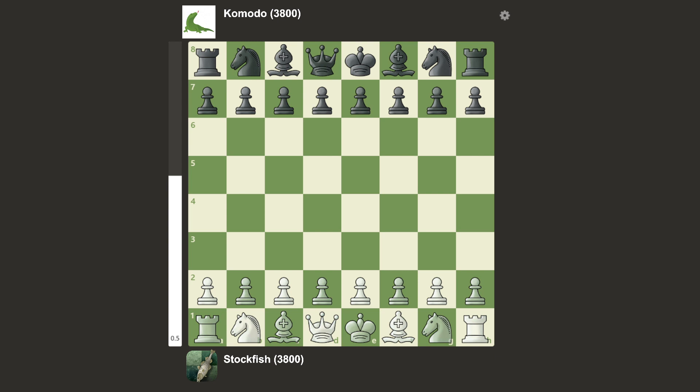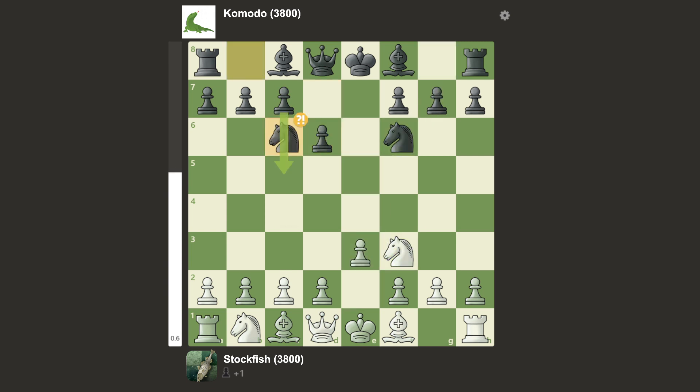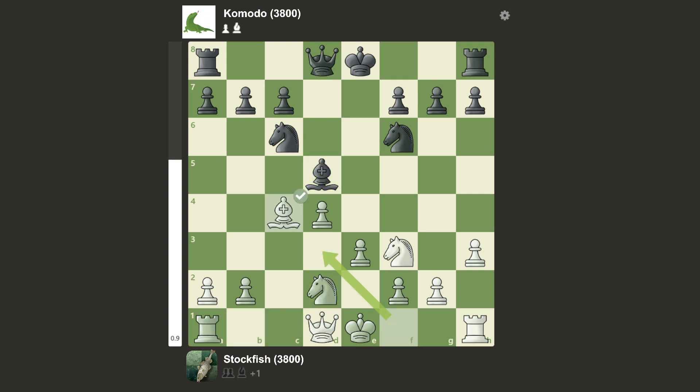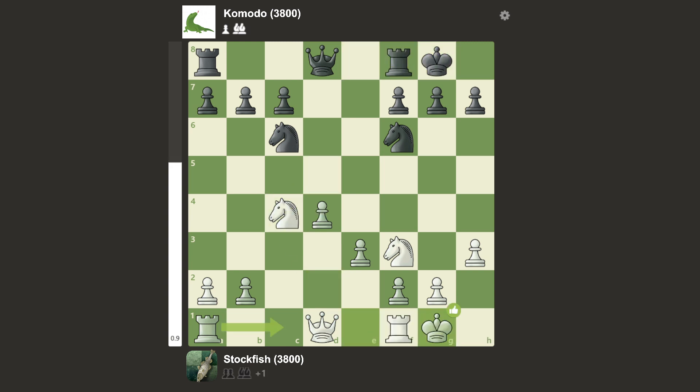Stockfish is yet again the white pieces — somehow managed to be white every single game. The game started with knight f3, e5, and a mistake on the first move. Stockfish just takes a free pawn. We have d6, back, knight f6, and e3. We have knight c6, and c4. Bishop d4, d4, d5, and h3. Bishop e6, and cxd5. We have check, block, takes, takes, and takes. We have bishop d4, takes, takes, and castles, castles.